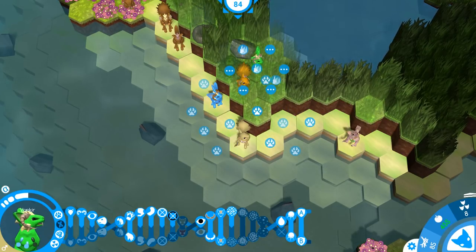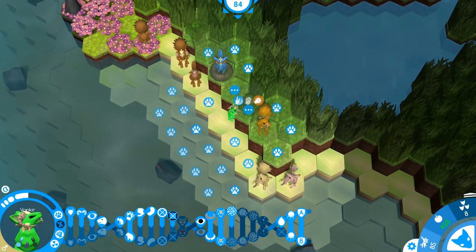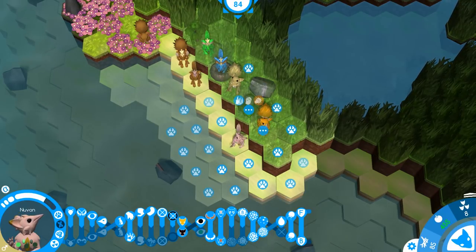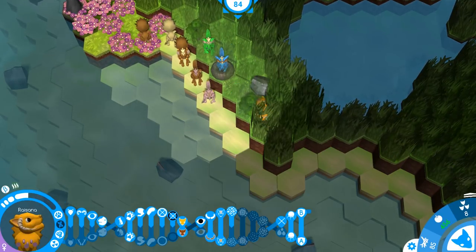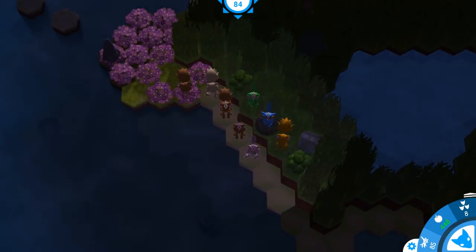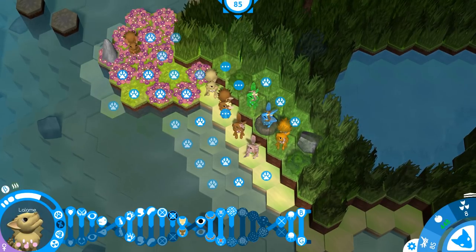That was really unfortunate — I shouldn't have moved them there. But you can keep going and then come up here; you can move on too. Next turn they should be able to make it to the next island. I just want to see if we can find it — supposedly the ports do look distinct at least from what I heard.